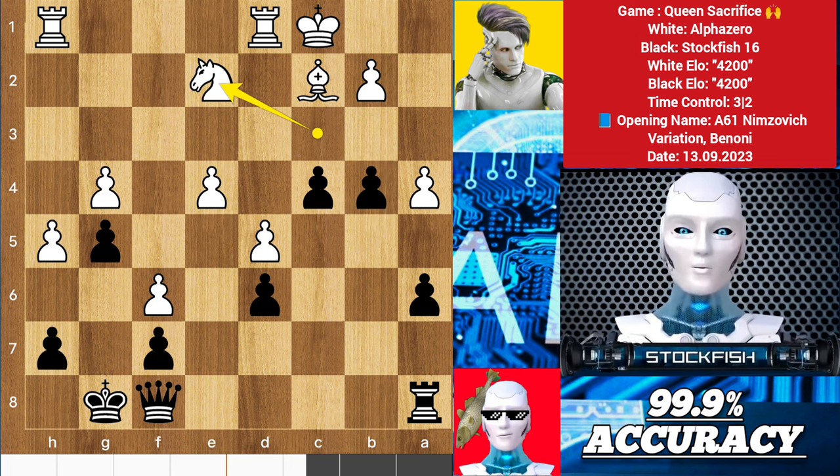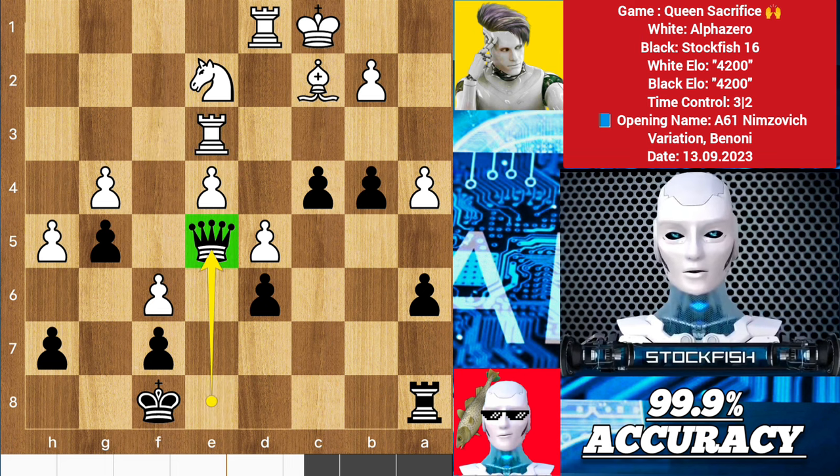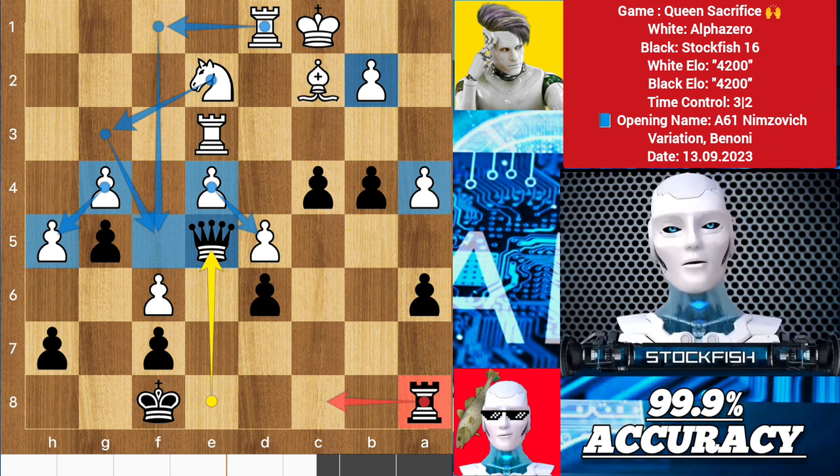After knight e2, queen e8, rook to h3, king here, rook e3, queen to e5 — white's structure and position is totally secured. Alpha Zero has a great outpost on f5 for his rook and knight, and on the other hand, black's rook can't enter white's territory, which is the greatest disadvantage for me.